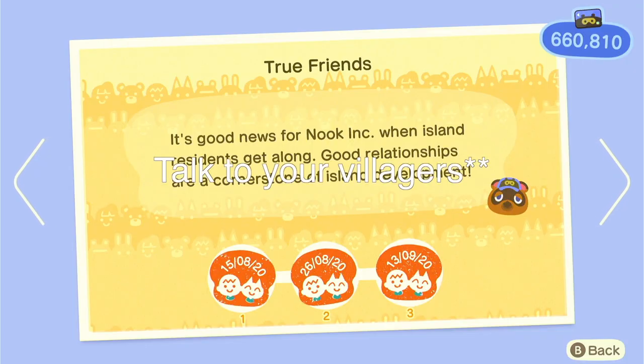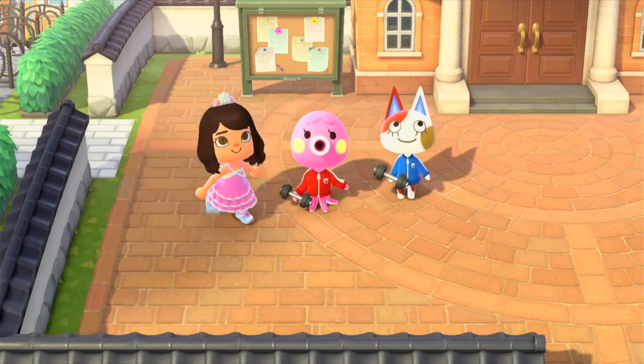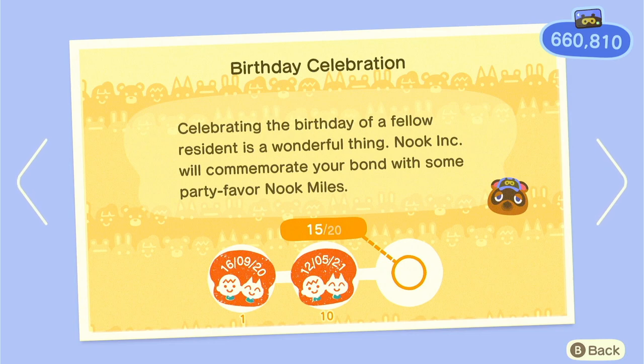For True Friends, just talk to your friends to increase friendship points and become best friends — gifting them things also makes friendship points go up. For birthday celebrations, when you get a campsite villager I would check their birthday to see if it's soon, and if it is, invite them and celebrate. You can also visit a friend's island if their villager is celebrating a birthday.